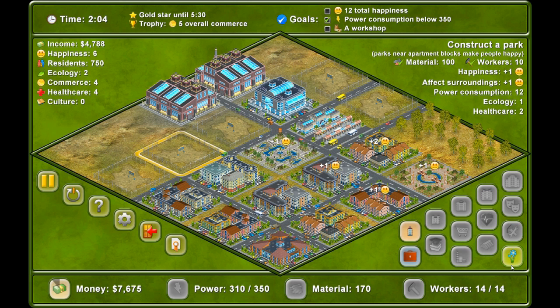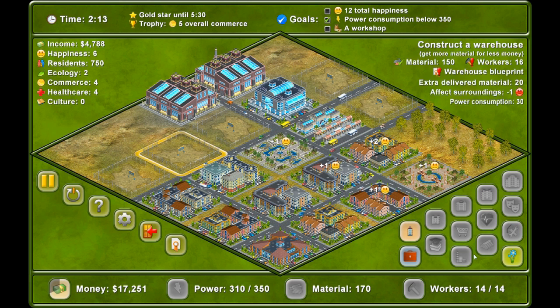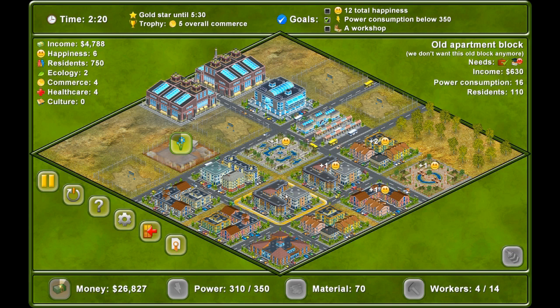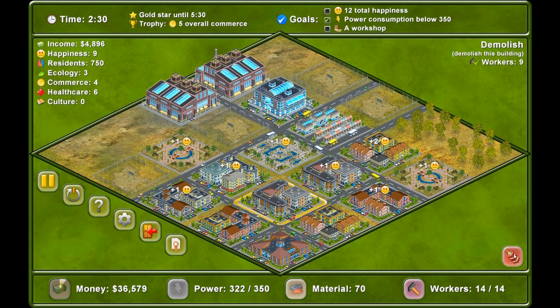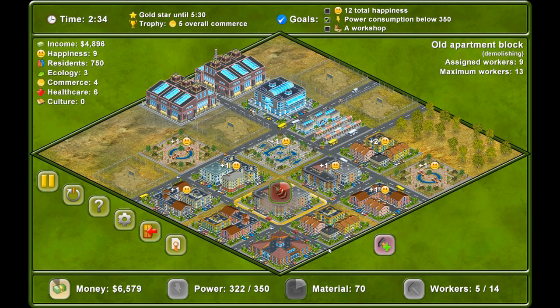Do you want to build the park here? It makes two people happy. We're going to have to make them happy somehow — we've got to get to 12 and we've only got six at the moment. It's a loss of income if we get rid of this one. Now we're at nine. Shall we demolish the middle one then? We're going to have to. I'll have to find more materials, but I think it needs to be done.